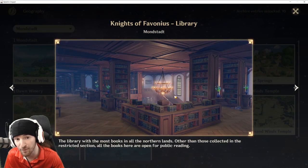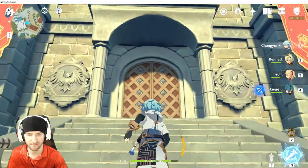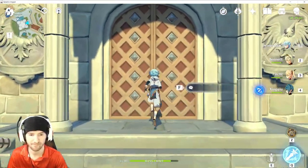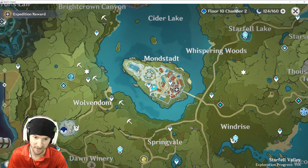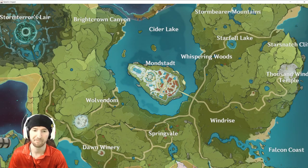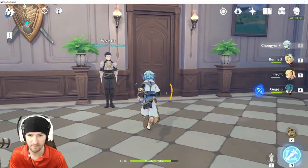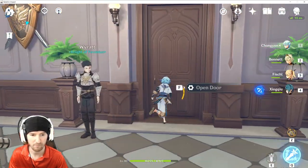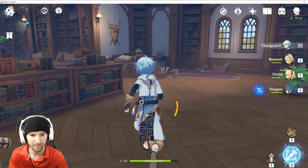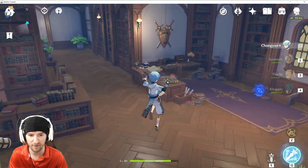Still in Mondstadt, we're going to go to the Knights of the Favonius Library. Here we are outside the Knights of the Favonius Headquarters. If you don't know where it is, here it is on the map. Walk inside — library should be on the right. Pick a right and then a right. You should have the location right here.